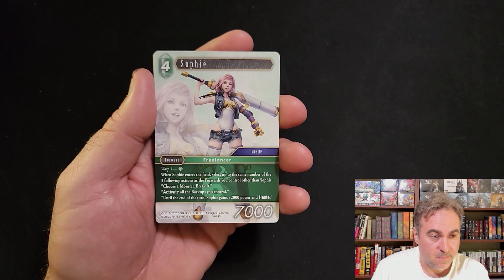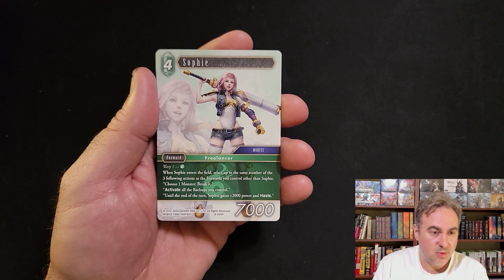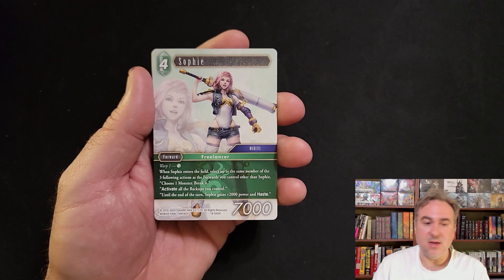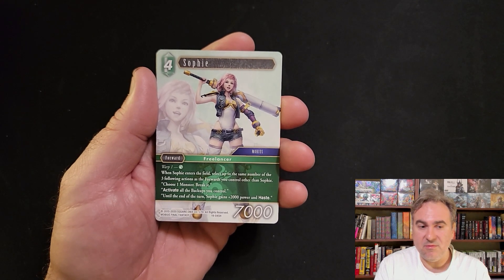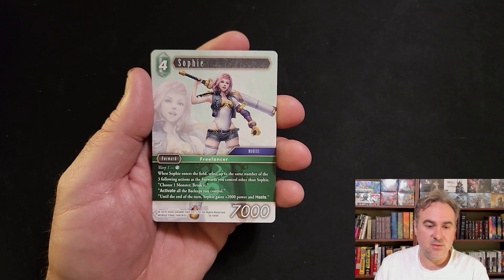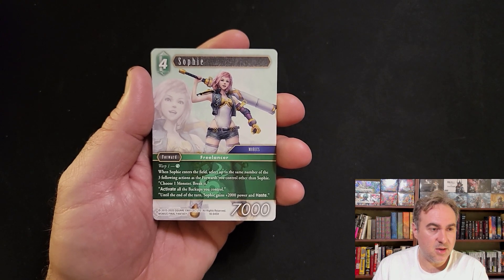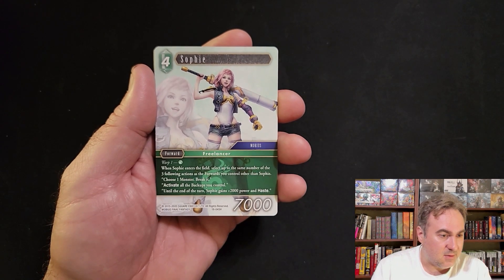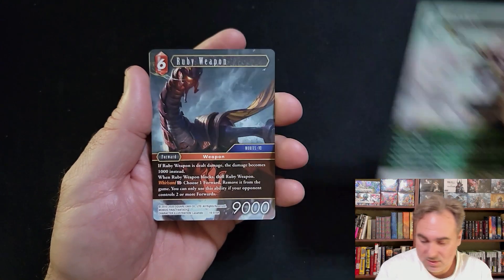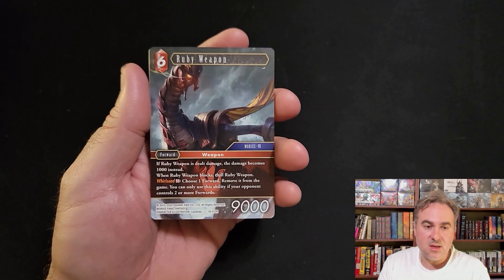Selfie is very good - warp it for one, which means you get to choose up to three actions depending on how many other forwards you have. You can break a monster, you can activate all your backups. You play it the turn before and it doesn't even count as a cast, so you don't have to use your CP to get it in. Either way, you can activate all your backups and she also gets 2k and haste so you can attack right away.